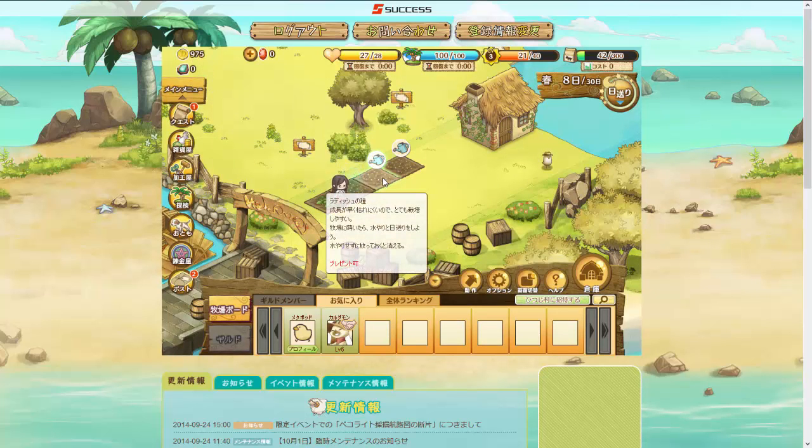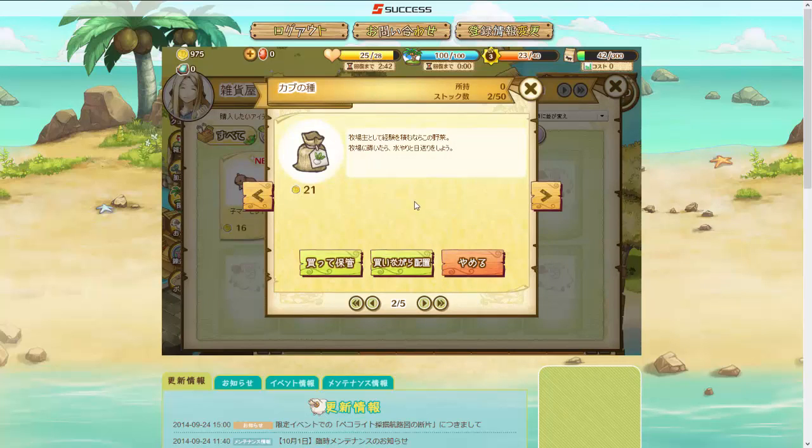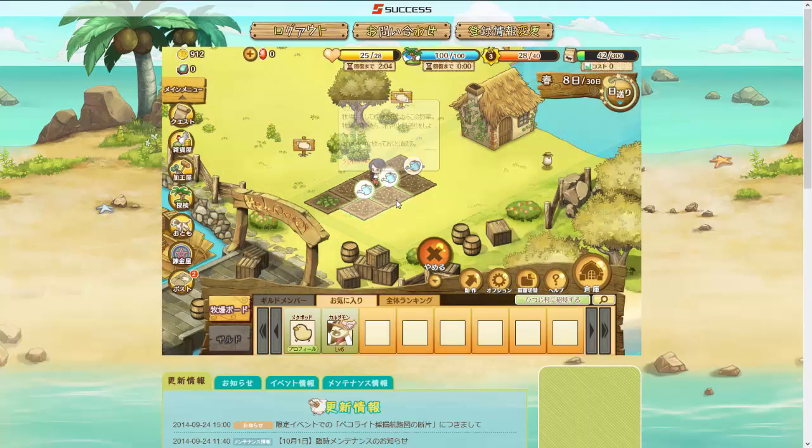Water the radishes to start their three-minute timer while we buy the rest. Go back to Delphine's shop and buy three kabu — turnip seeds. Instead of choosing the button that buys and puts them in inventory, choose the second green button which buys while placing. Now you're on the placement screen — you can place the kabu seeds wherever you want, and they will be purchased as you place them on the farm. Place one, two, three, then click X to cancel. We've cleared the quest! We'll get a scene with Delphine and some experience.